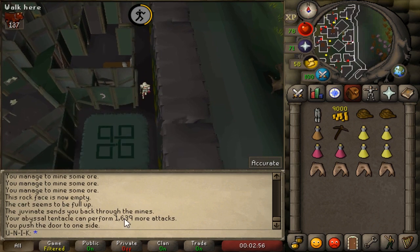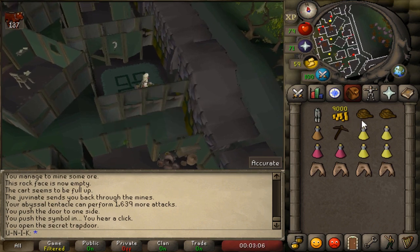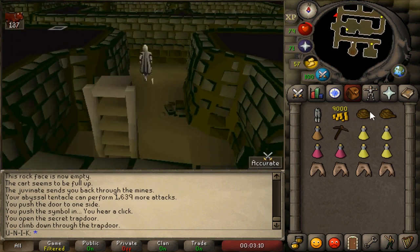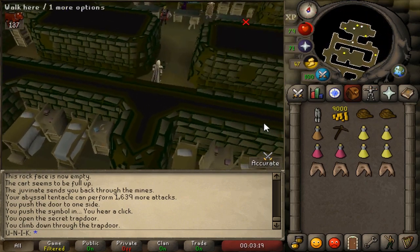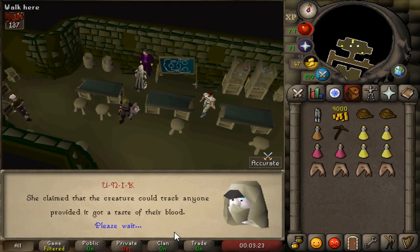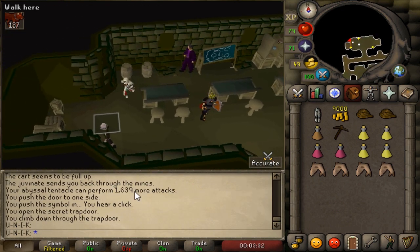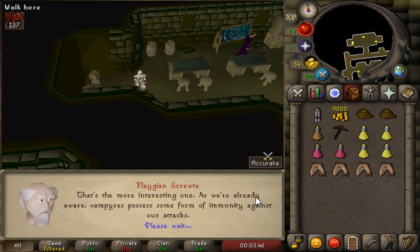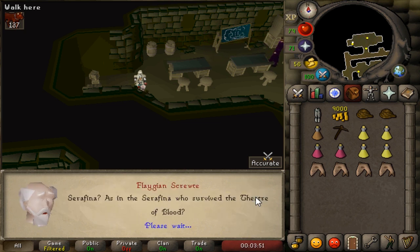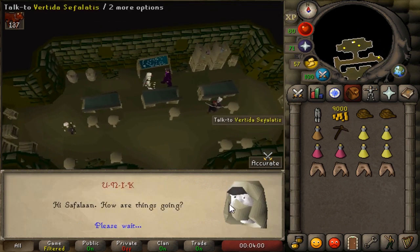Push the decorated wall again and climb down the ladder. Go ahead and talk to Cephalon once more. Select the first option, then talk to the guy on the left and use the first option. Select the first option again, then talk to Cephalon again.